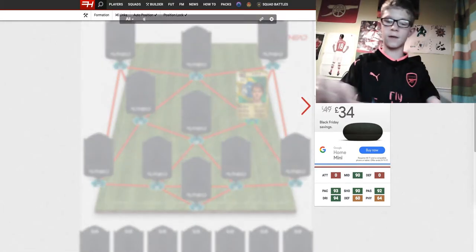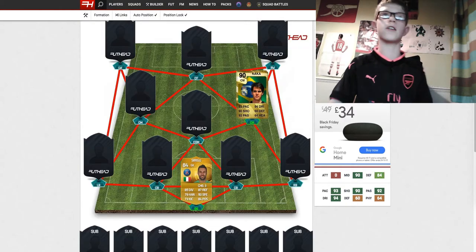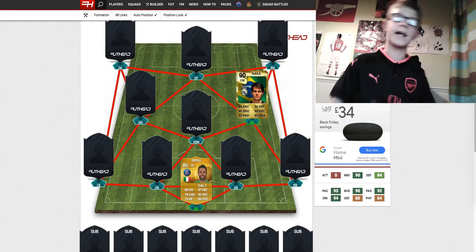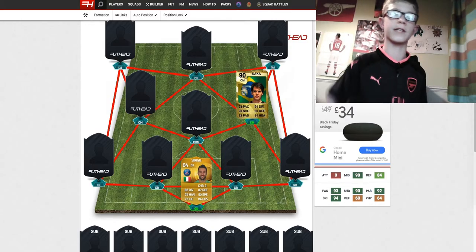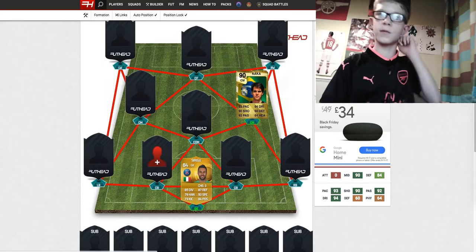So let's get into the team — the goalkeeper is going to be Sirigu from FIFA 15. I remember this card, he was one of the best goalkeepers on the game: 84 rated, 85 diving, 87 reflexes, 79 handling and 84 positioning as his best stats.